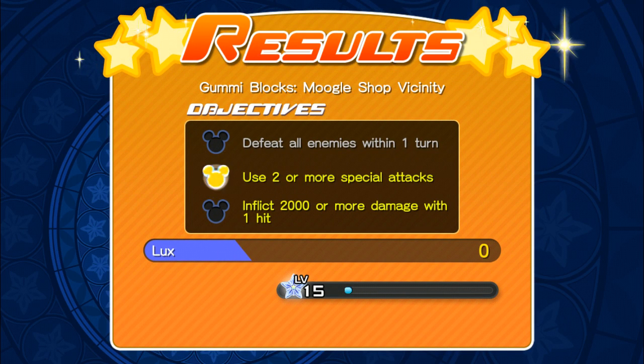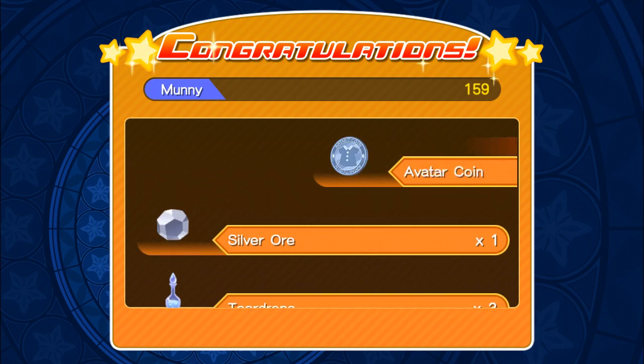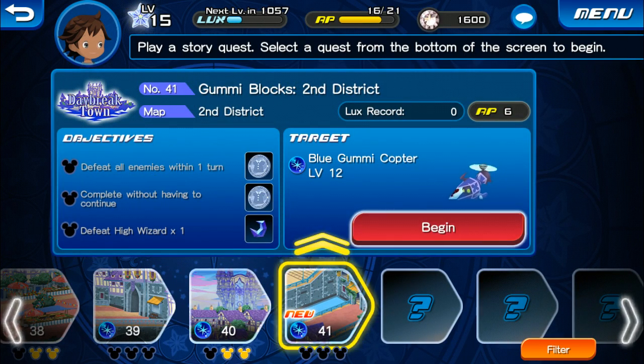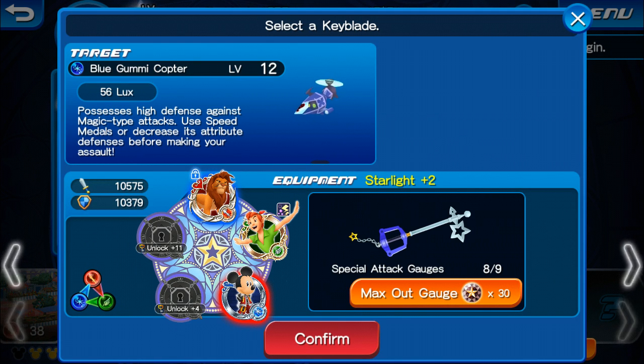To defeat our enemies within one turn, use two marshal attacks, and inflict 2,000 or more damage with one hit. Let's continue. We do get some iron ore, broken biscuits, teardrops, and the regular stuff. We're pretty much getting 5,000 money there, so pretty cool. We're going to go straight into this course here, the Gummy Blocks Second District. We're not going to mix up the fifth keyblade just yet.